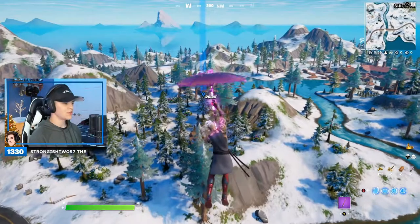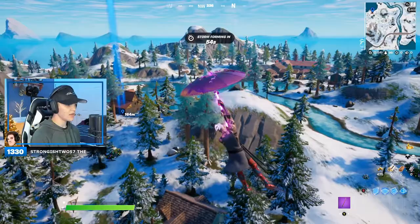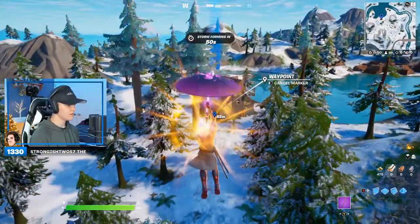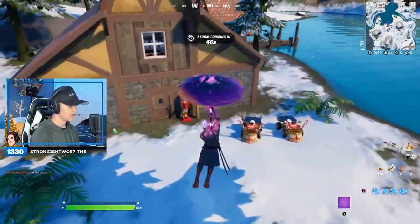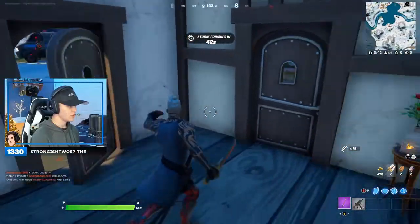In order to achieve the secret mobility item, you must come over to these huge, massive trees — these ones here — and I will show you guys why in just a second. We're going to land here because this drop spot is kind of OP. I'll show you why in a second.